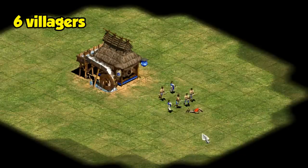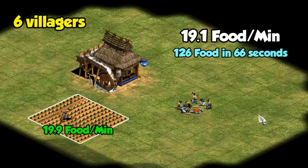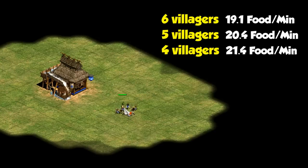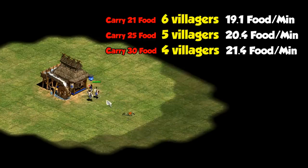Testing it out with six villagers, I get a gather rate of around 19 food per minute, which is roughly on par with Dark Age farming. But as we try it with fewer numbers of villagers, that rate goes up by around one food per minute per villager. I'd attribute that to the fact that each of the four villagers is carrying more than the six, meaning that for the time investment spent in walking, each villager is getting longer to actually collect food.